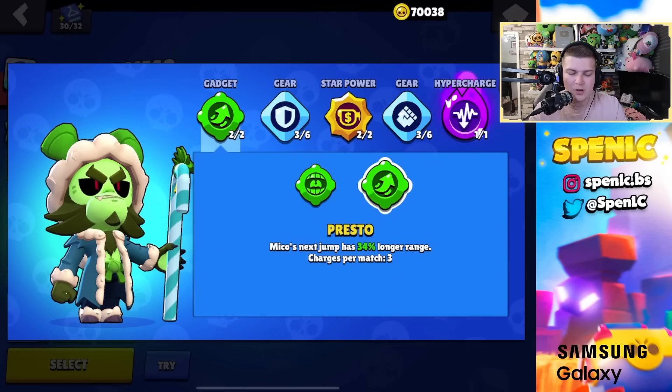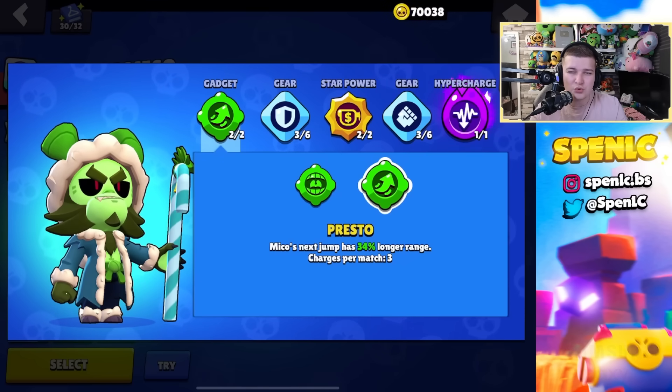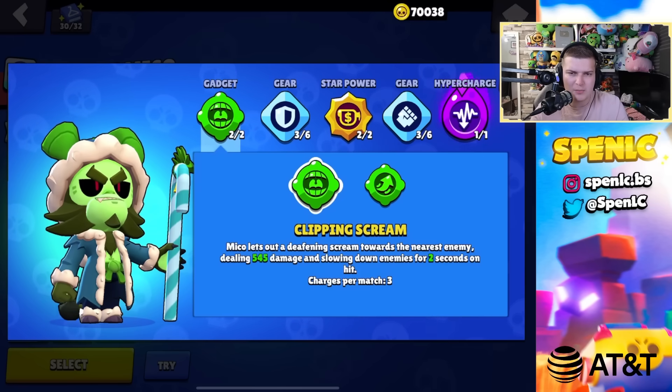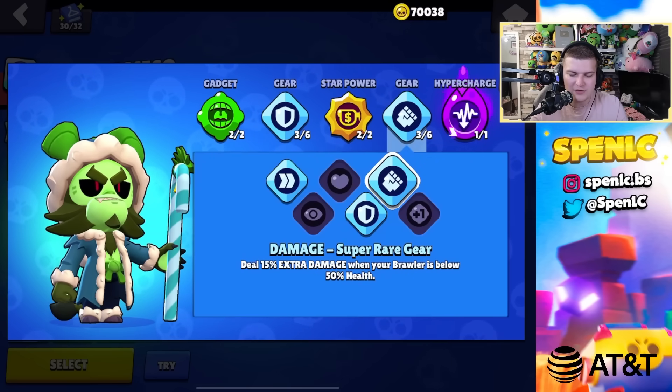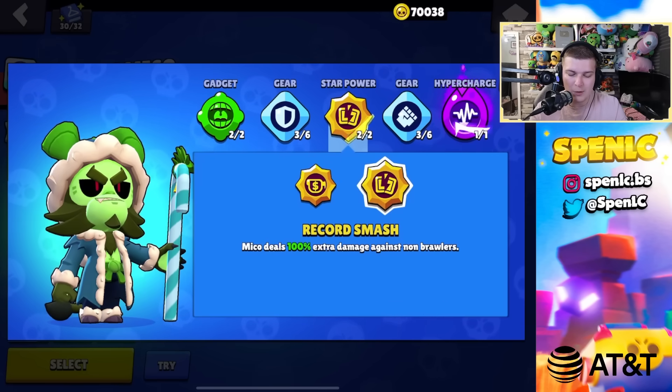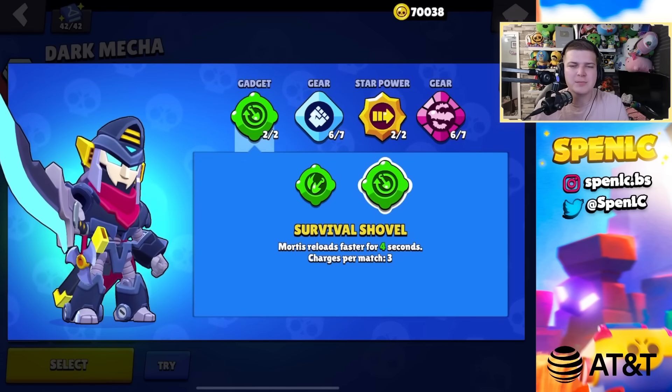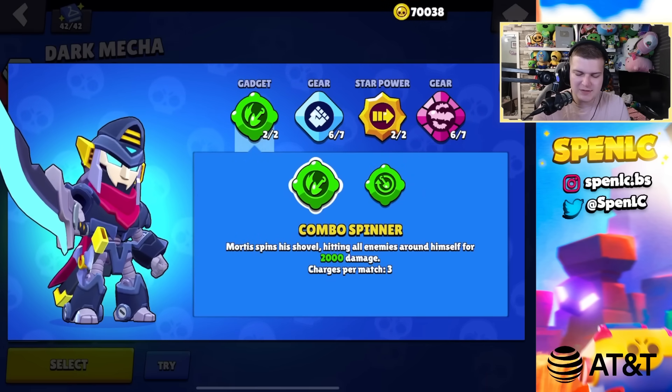Miko: clipping scream gadget pretty much all the time — presto can help jump onto snipers but clipping scream essentially does the same thing with extra damage, so go clipping scream. Monkey business star power all the time; on heist or showdown use the other star power instead.